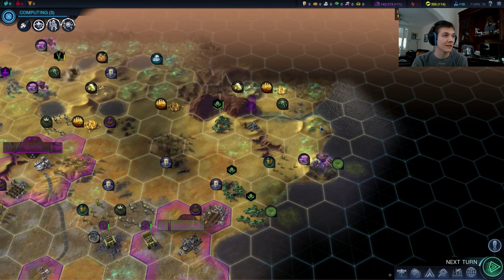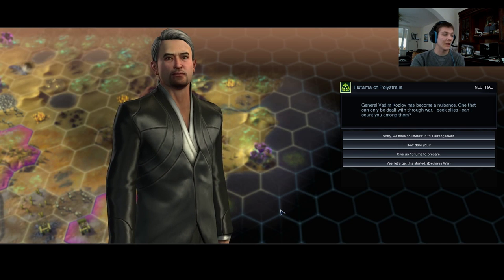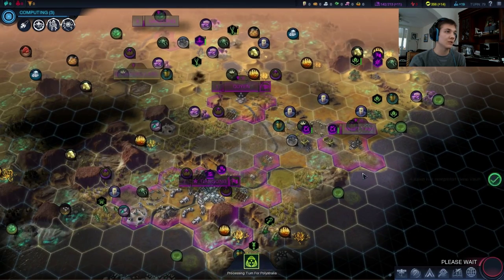We want to settle there — that's a fantastic spot. So Hutama's asking for us to go to war. I just don't do wars — not this early.